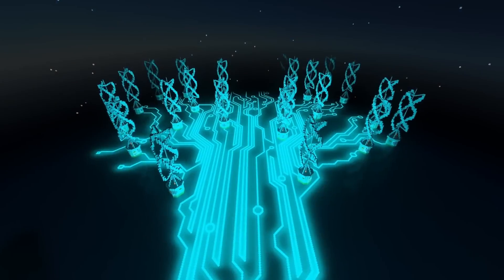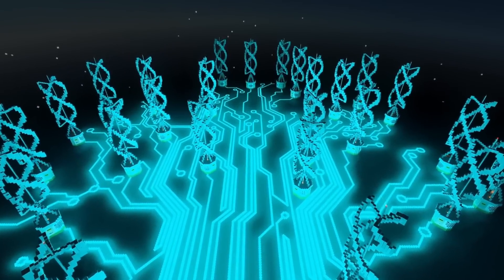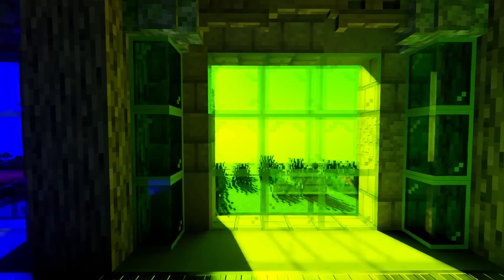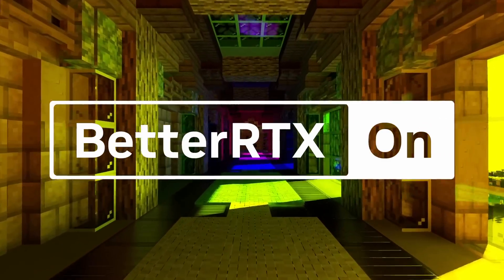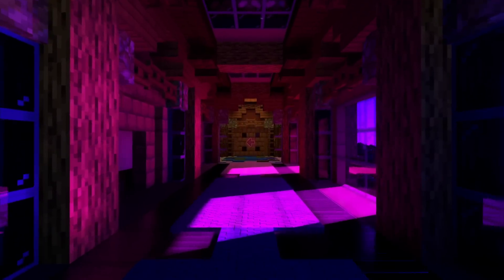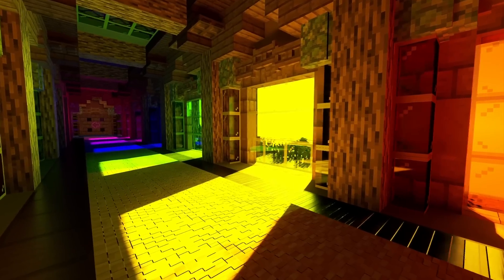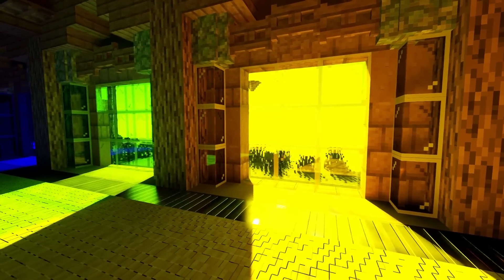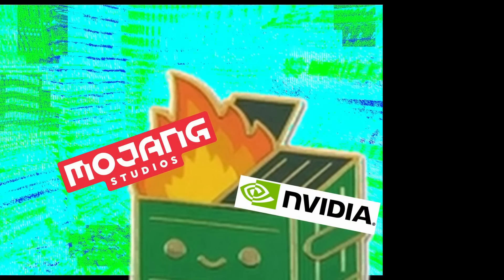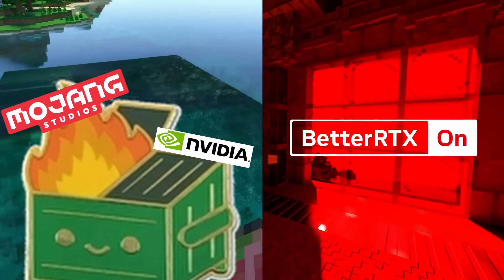But that's all changed now. If the partnership of two multi-billion dollar companies can't fix a feature in a video game, then you know some guys in their basement will do it for free. In comes Better RTX, the first ever mod for Ray Tracing in Minecraft Bedrock Edition. This is not a resource pack — the Better RTX team literally replaced the source code for Ray Tracing with their own functional code. So on the one hand, you have Mojang and NVIDIA's code, and on the other hand, you have this shiny new amazing code from Better RTX. Which one would you choose?